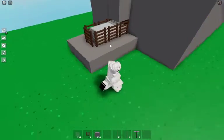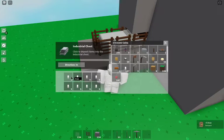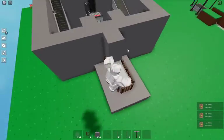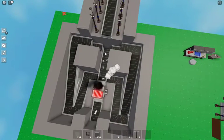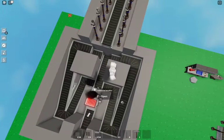Here it is — this is the chest. So the iron doesn't fall out. You have the iron totems putting it onto the players, and you have these falling down. If they fall over here, they will go back into the system and go through the conveyor.